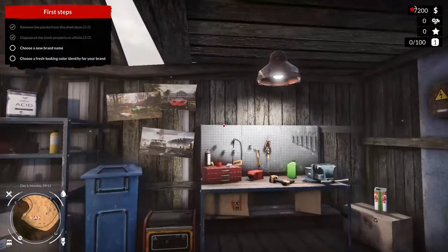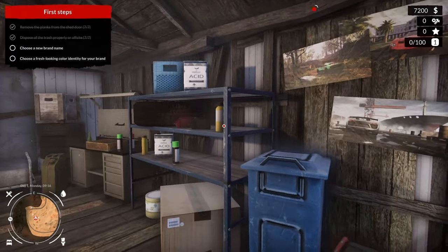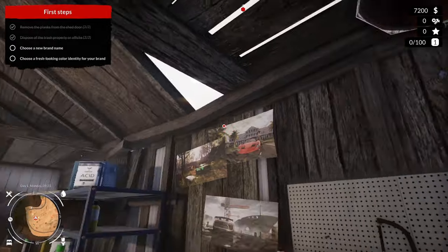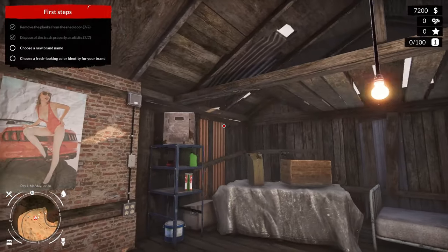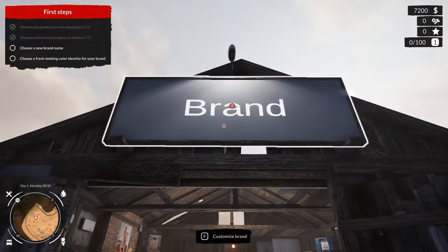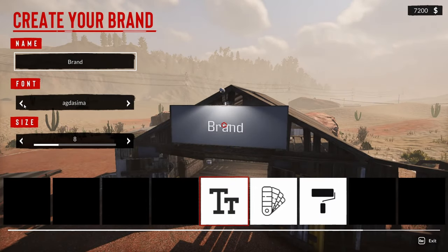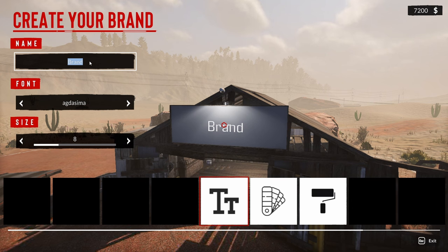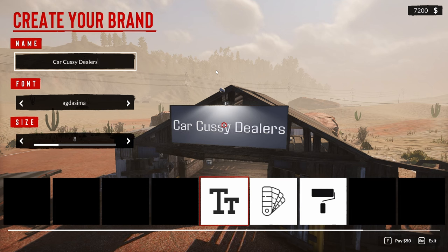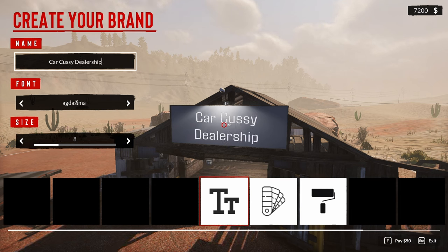Well, that light is annoying. We're just gonna take care of that for now. Oh, this one's going off too. So how do we choose a brand name? Oh, we just look up at it. Well, this is Used Car Simulator. We need something that attracts the customers.